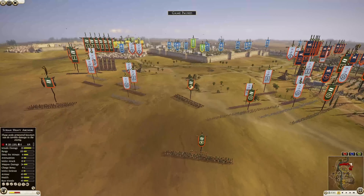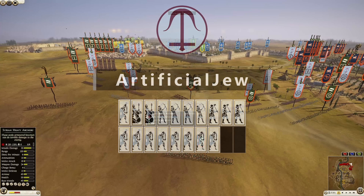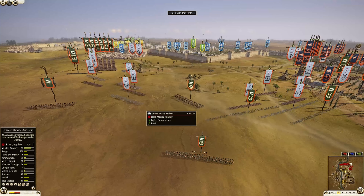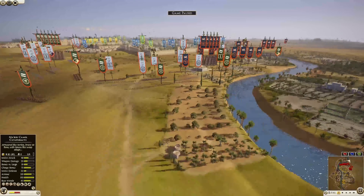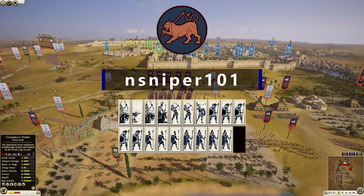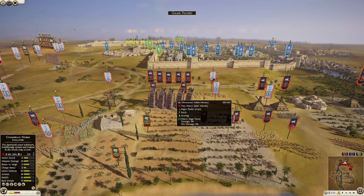Then we have Seleucid, being commanded by Artificial Jew. He has six Thorax Swordsmen, three Silver Shield Swords — one of those being the general — three Hillmen, four Syrian Archers, and two Camel Spearmen. Finally we have Chimera, commanded by N Sniper 101, and he has four Chimera Noble Infantry, four Steppe Spearmen, three Militia Hoplites, two Noble Horse Archers — one being the general.